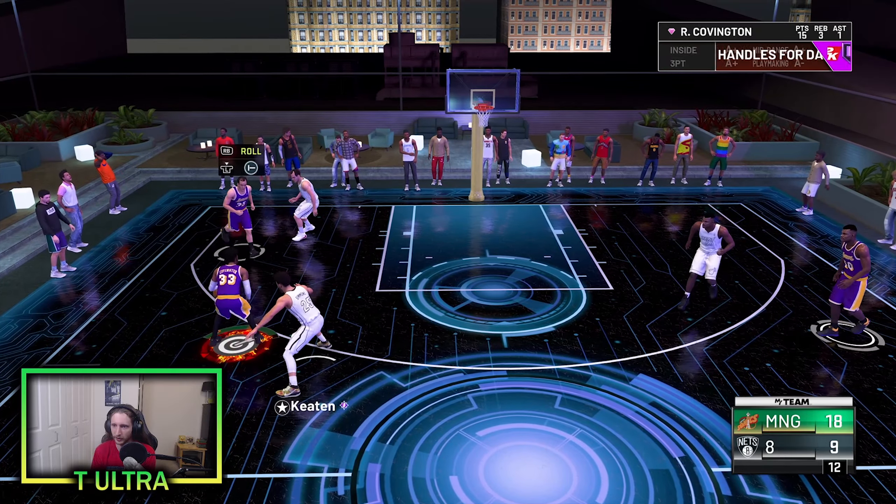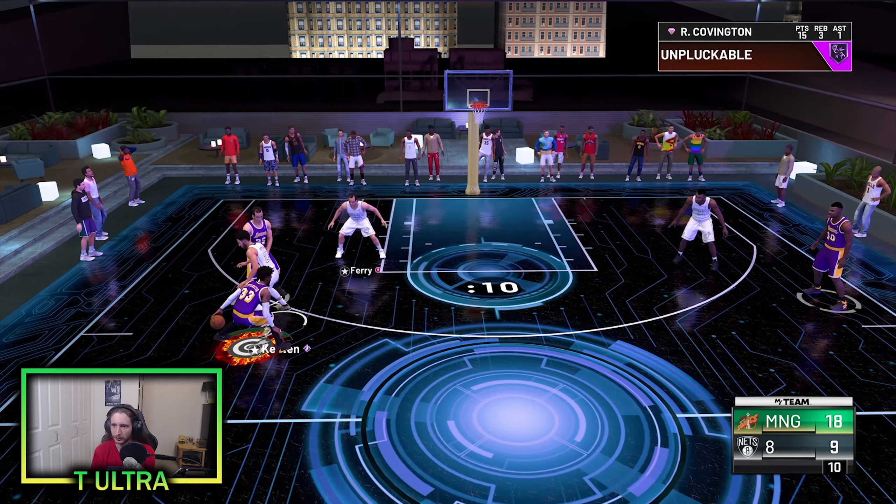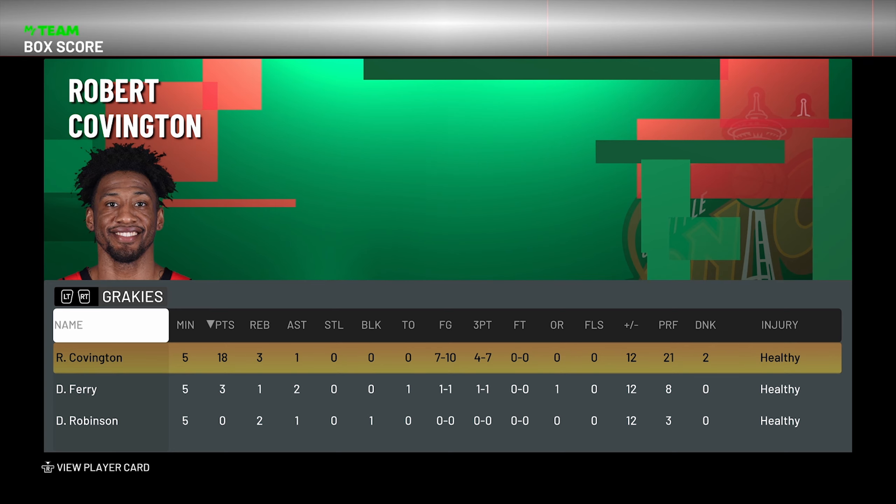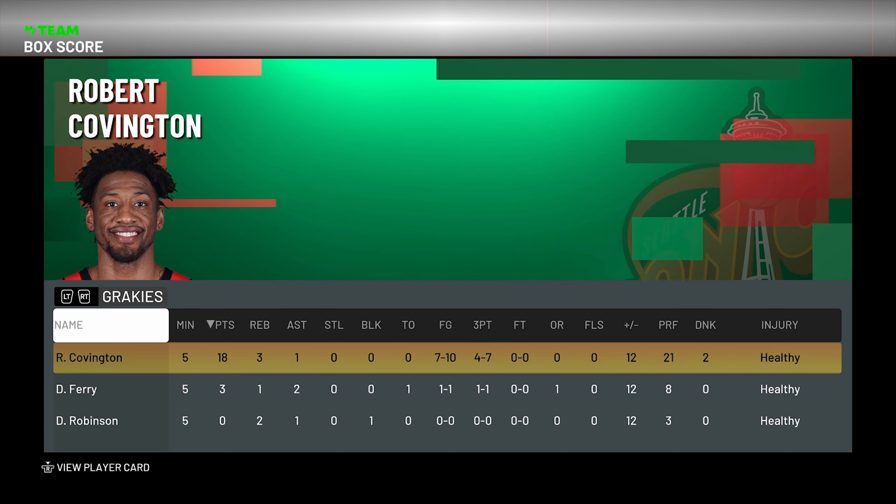Good defense by my opponent right there. Best game though. Here is the box score: Robert Covington had 18 points, three rebounds, one assist. He shot seven of ten from the field, four of seven from three. He had two dunks as well and shot well in this game. But honestly if I could green a little bit better with him in that game he would have shot even better than he did, so I can't complain.